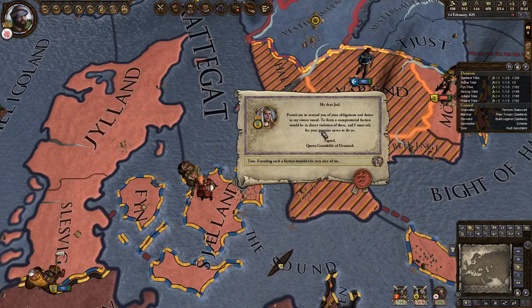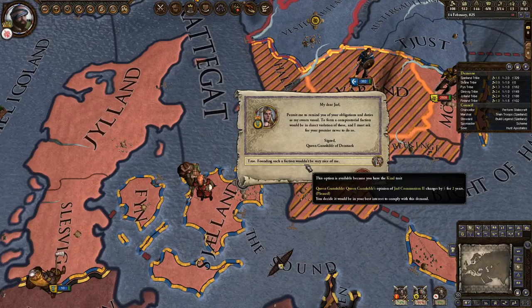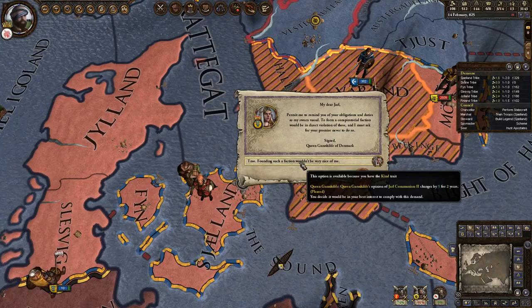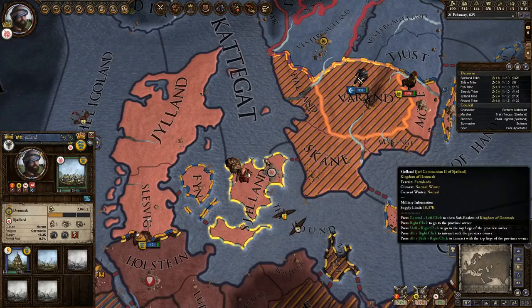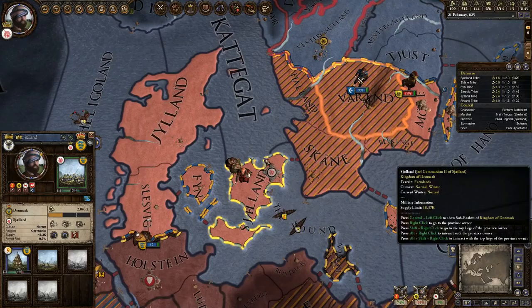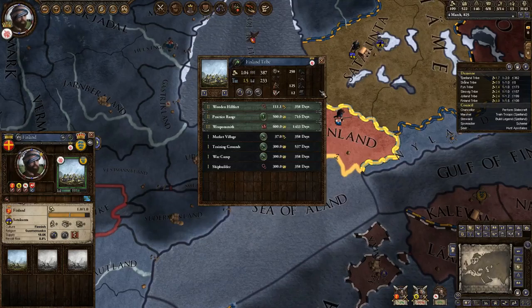Our liege reminds us of our obligation and duties - to form a conspiratorial faction would be in direct violation of these. Founding such a faction wouldn't be very nice of me, but I got that because I'm kind and it helps her opinion of me. I don't need to do a faction - because once this war is over, I'll be able to bring forth some good powers of my own and wipe her out.